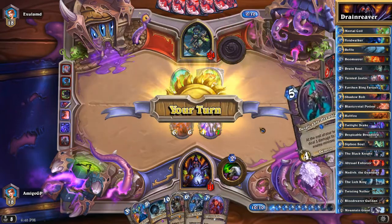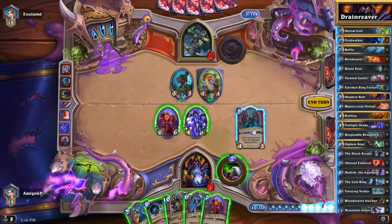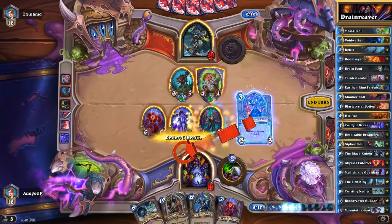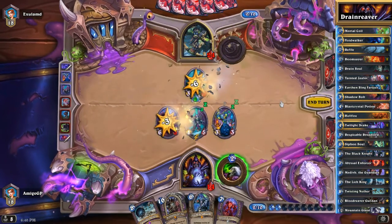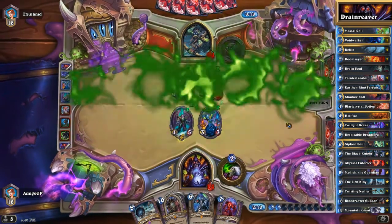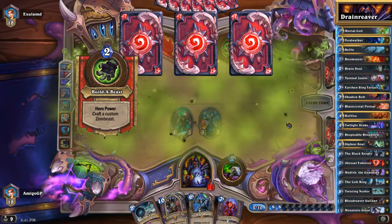Every player does what he wants. He wants to build a big board with a lot of big minions. Here he has two poisonous minions, so I am obligated to clean out the board. Here we are playing our Dreadlord — heal ourselves for 3 — and I think I'm going to trade into everything because he still has one more Kill Command and I don't want him to have a board. He's going to build another Zombeast.